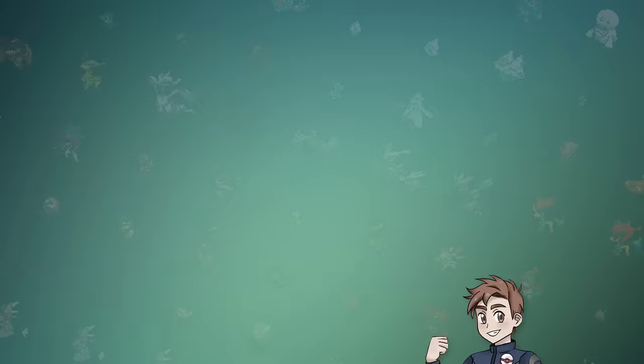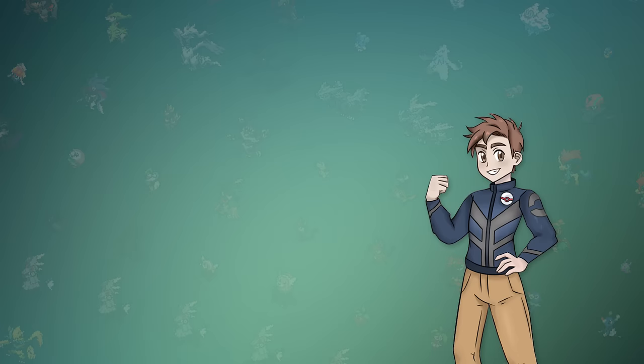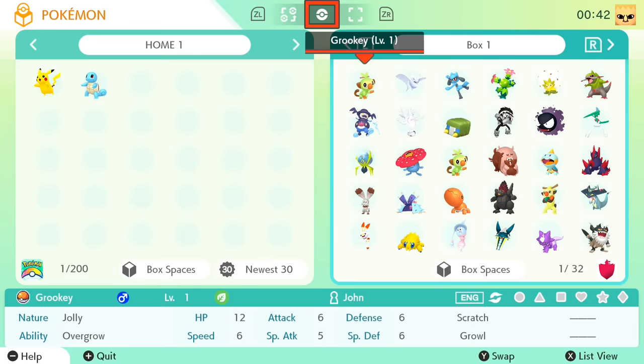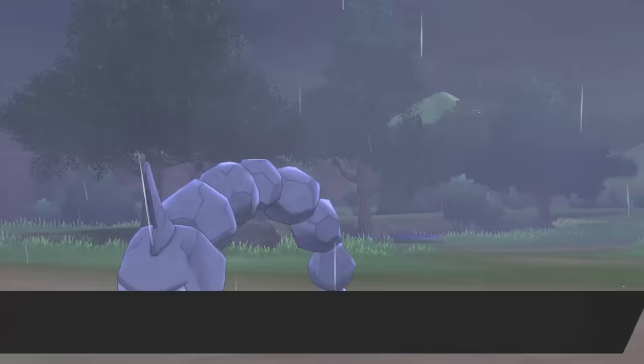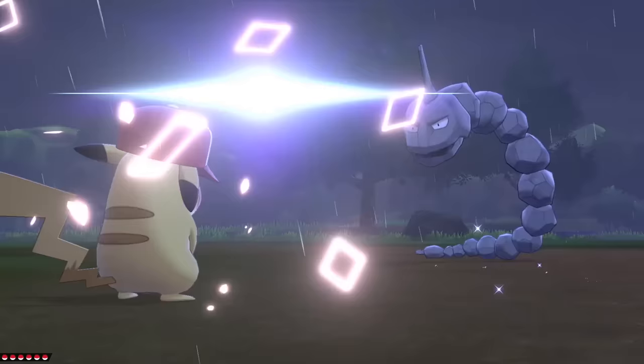Obtaining the National Dex in any game is quite a long journey, but for those who like to go the extra mile, hunting for a living Pokedex can really add a ton of playtime to your games. A living Pokedex requires you to essentially capture each individual Pokemon, rather than catching a Pokemon and then evolving it to acquire its data entries. There are actually quite a few benefits to storing a living Dex in Pokemon Home — the most obvious is that you can complete the Pokedex in future games a lot faster, as you can just transfer them, leaving you with only the new additions to obtain. This also eliminates the need to ever look in the wild for a Pokemon, and there are also some rewards we'll talk about later in the video.